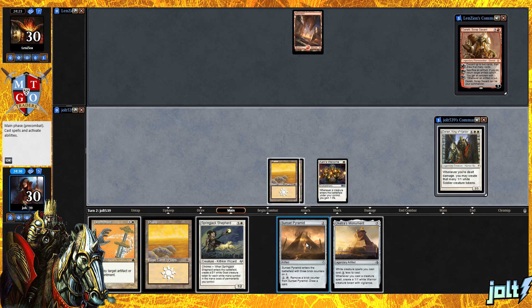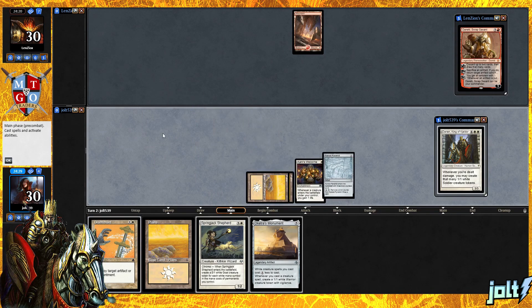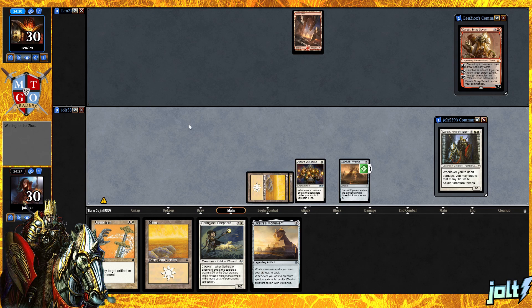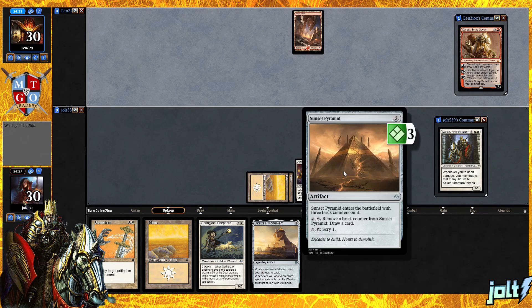It's going to get down planes and go for Sunset Pyramid. That way we can at least have some sort of card draw. We've got Disenchant if we want to use it. We can use Disenchant to take care of something on our opponent's side of the battlefield. If not, we'll simply go for Sunset Pyramid and get some card draw going. And it does have the Pyramid counters on there — that's pretty cool.